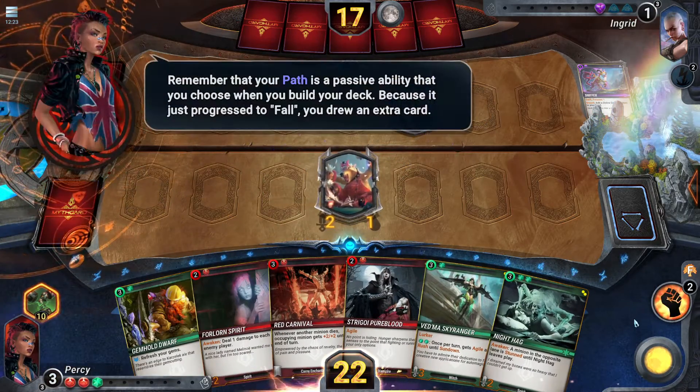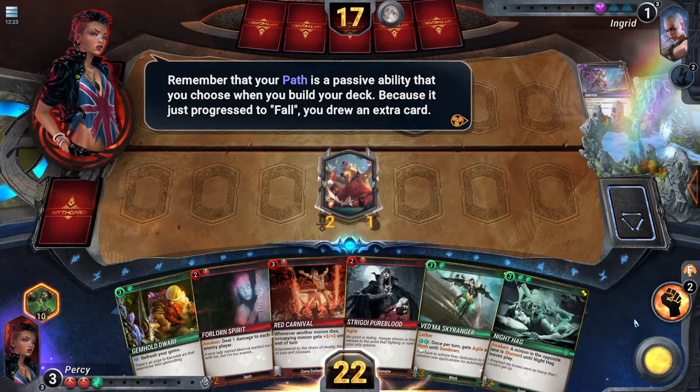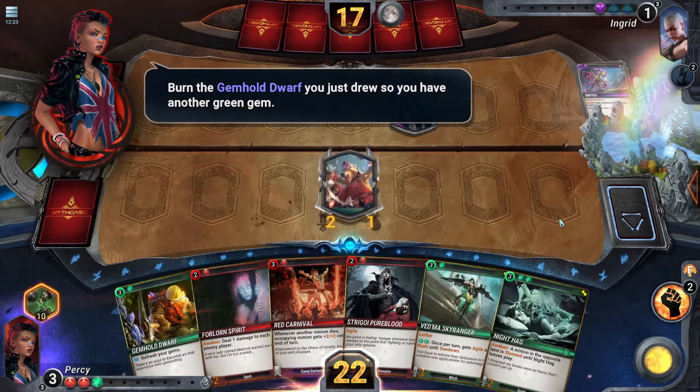Your path is a passive ability that you choose when you build your deck. Because it just progressed to fall, you drew an extra card. Burn the gem hole dwarf you just drew so you have another green gem.